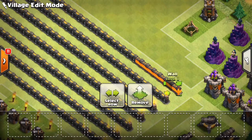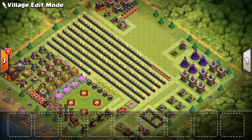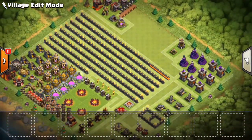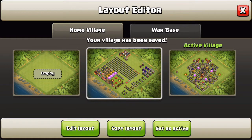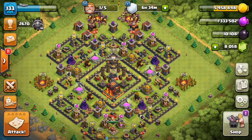I do have about seven of the magma walls done — those are level 11. I'm definitely making progress. I've been at Town Hall 10 for about five weeks or so and the farming has been very good.